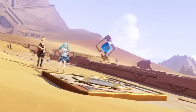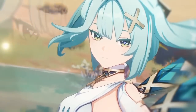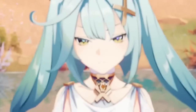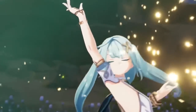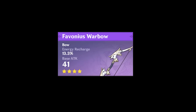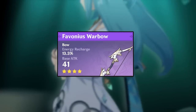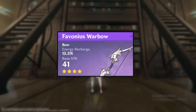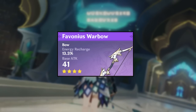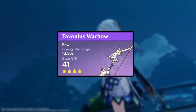For weapons, the main things you need are a lot of energy recharge and preferably a high base attack. Support weapons with team bonuses are great on her. Her best weapon is probably the Favonius Warbow — it gives a lot of energy recharge and also helps your team generate energy. This is important because Faruzan teams tend to be energy hungry and she replaces characters like Sucrose who previously acted as batteries.